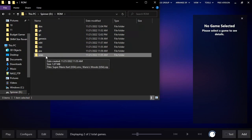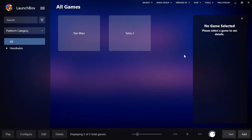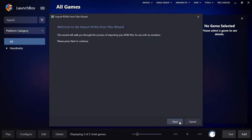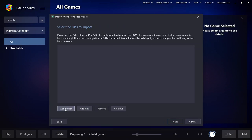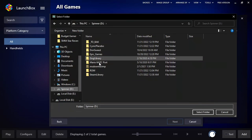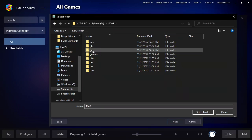Once you have your folder set up with all your games included — this is just a small subset for the demo — you just come in here and add them. I imported the Game Boy games and they're already here. You'll notice they don't show any images yet because we haven't imported the metadata, but we're not going to do that yet. You have to do it once per console — just tell it to add a folder.